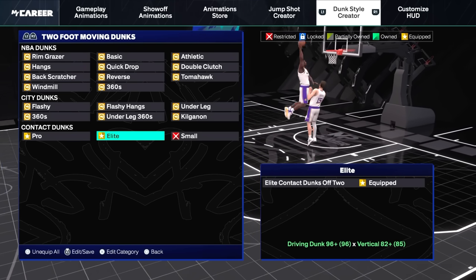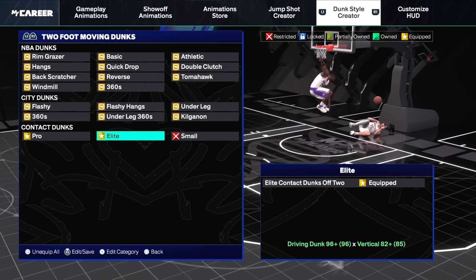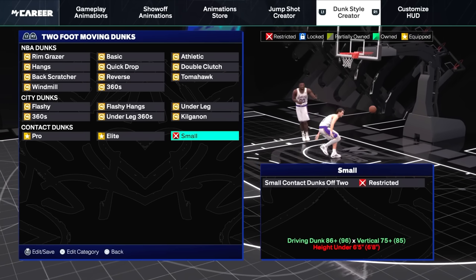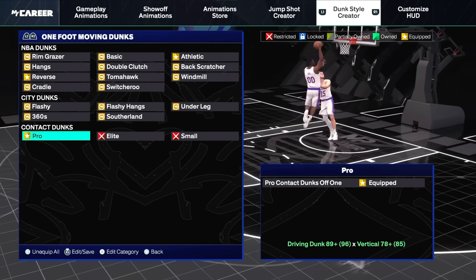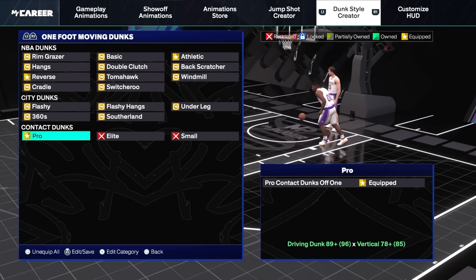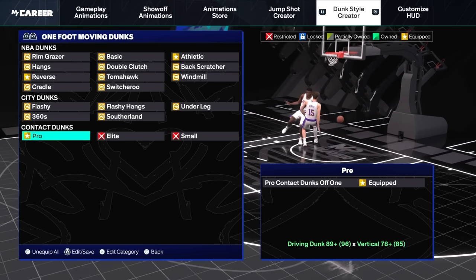With the contact dunks I have the pro and the elite equipped. Having contact dunks with the two-foot dunks is just fine and you're going to get those animations — I'll teach you how to trigger those later. Moving over to the one-foot dunks — same thing. I have more of them equipped because you can go up faster, but I just want to reduce the chances of getting blocked.